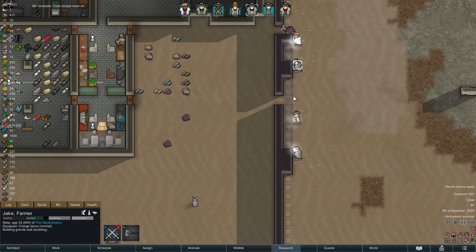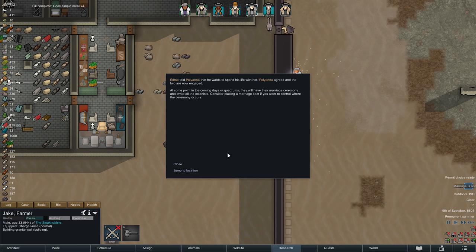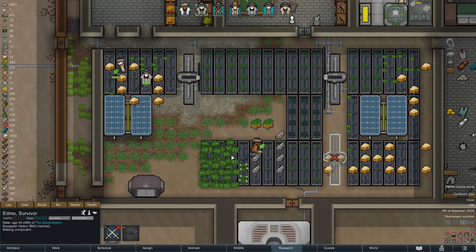The construction of our exterior wall also progresses nicely, and apparently so does Edmo's and Pollyanna's relationship — we are now being informed that Edmo has successfully proposed to her, and that the two of them are looking to get married. It seems like the Steakhouse's second marriage is going to happen sooner or later.